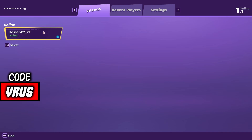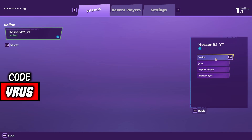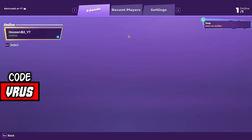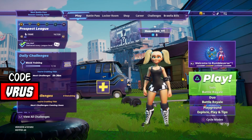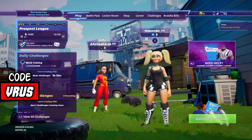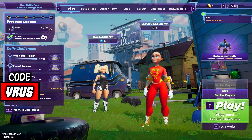On your PC, press on 'Invite Friend' and here you will see your cross-platform friend. You can invite or join him. With your friend on PlayStation, just press R3 to accept the invitation.